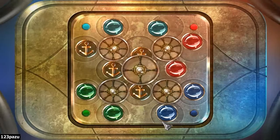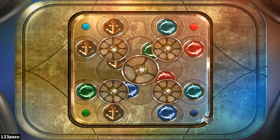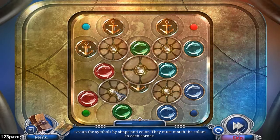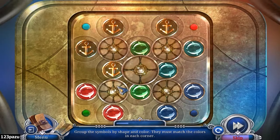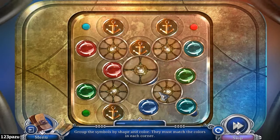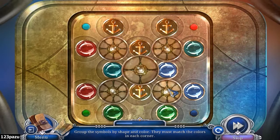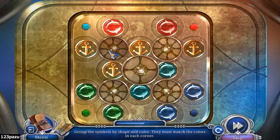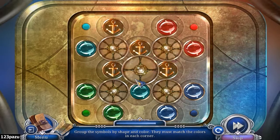Can we go in? Alright, time for another puzzle. It's like a variation of the last one, a little bit more complicated. Rope of the symbols by shape and color — they must match the colors in each corner. So blue at the top — oh, actually no, the bottom right. Two blues. The green. Red. The top right. Okay, it's actually pretty easy guys, it's pretty easy.